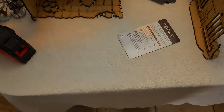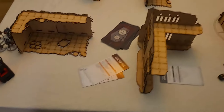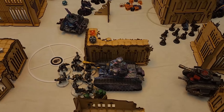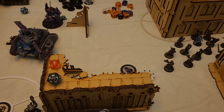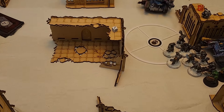Laura draws Bring It Down — there is one vehicle on the table — and Behind Enemy Lines. That's actually very useful for her. She's up to 24 points after scoring 5 for this sticky objective. Score is 24 to 14. Turn 3 movement for the Guard.